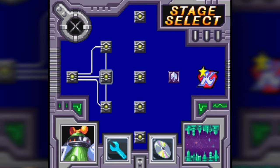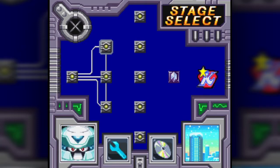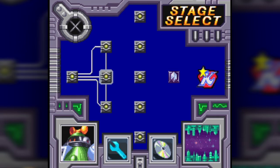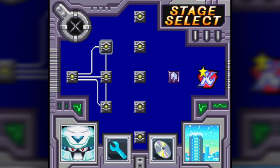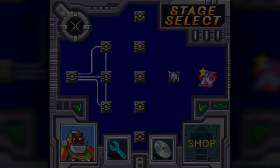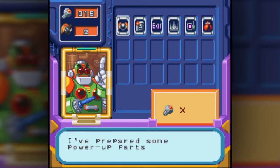Here's the stage select — you only get a choice of three robot masters, which is super weird. If I do this guy down here I'll unlock the three at the bottom, then the three in the middle, then the three at the top. It's very different for a Mega Man game. There's also a little shop, which is of course run by Auto.